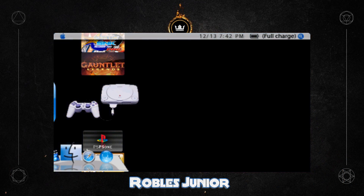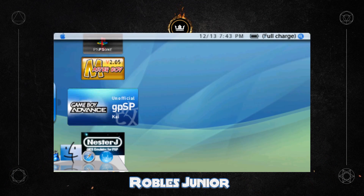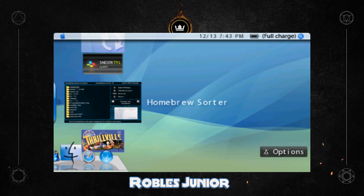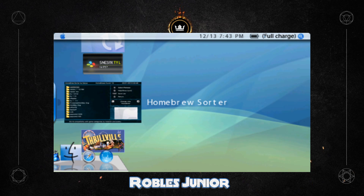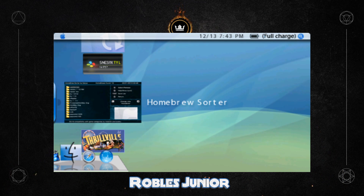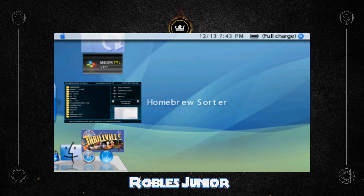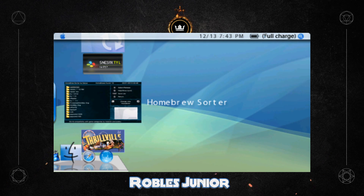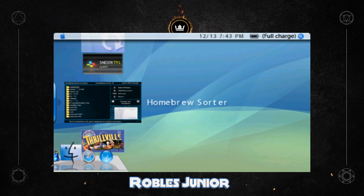This will work for the PSP 1000, 2000, and 3000, also the PSP Go, as long as you install it in the correct folder, which I'll get into in a minute. The application is called Homebrew Sorter — very easy to install, very simple, it works great. You must be running custom firmware on your system in order for this to work. Just a disclaimer: I am not responsible for anything that happens to your PSP. Make sure you follow all the steps, and if you have any questions or you're hesitant about something, comment or seek help online. There are hundreds of people doing this, so talk to your fellow PSP hackers and modders.